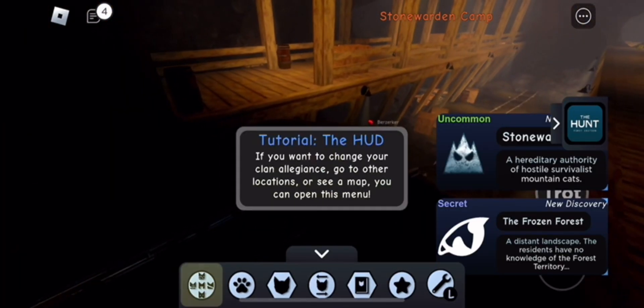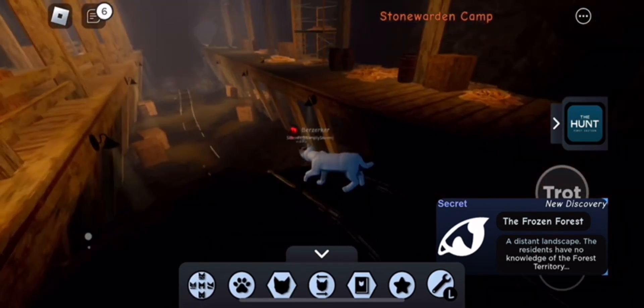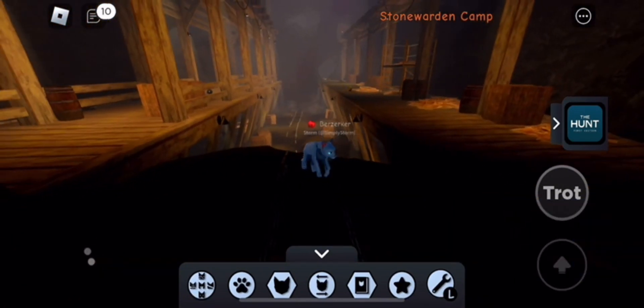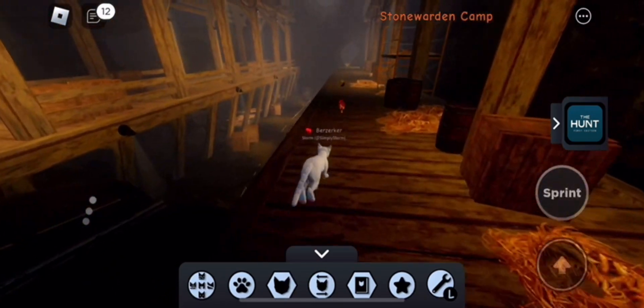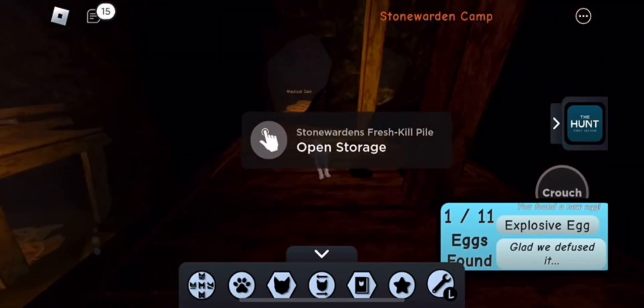Now that we are here, basically you have to look for two eggs around the area. The first one you can find will be anywhere around here, but it's most likely either near the nest or walking around. If you're walking around, you're most likely gonna find them. Like, I was running down here and stepped right into one. You can see I have one out of the two eggs I need.